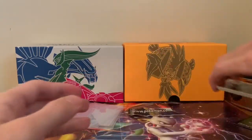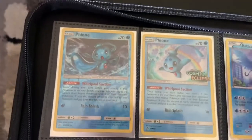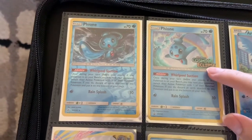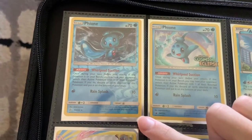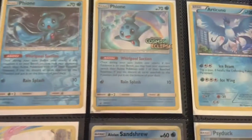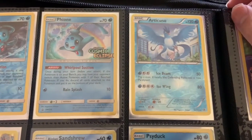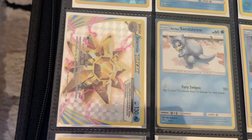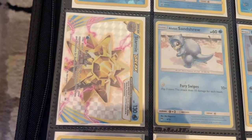Let's continue on with the binder. We have two different Flareons — this is a Cosmic Eclipse one, and this is just a Reverse Holo from Unified Minds. Articuno Reverse Holo — wish I knew what set that was from. Starmie Break card from XY Evolutions I believe.